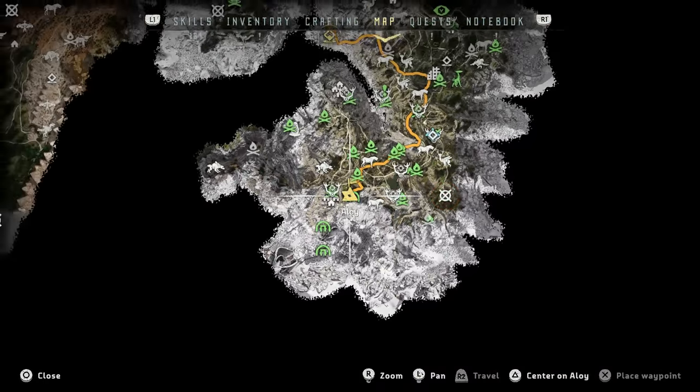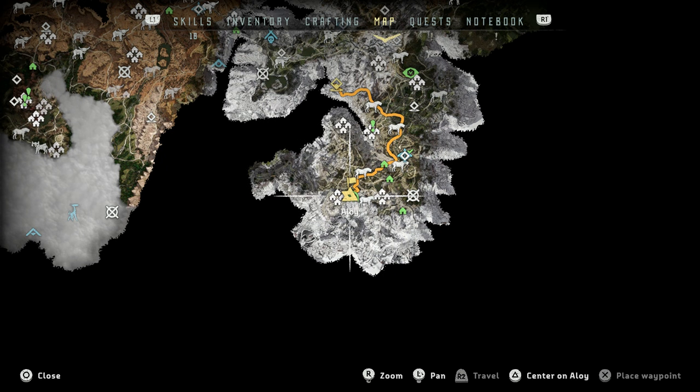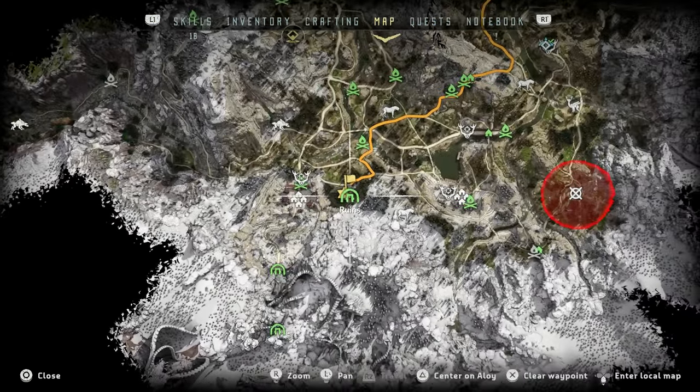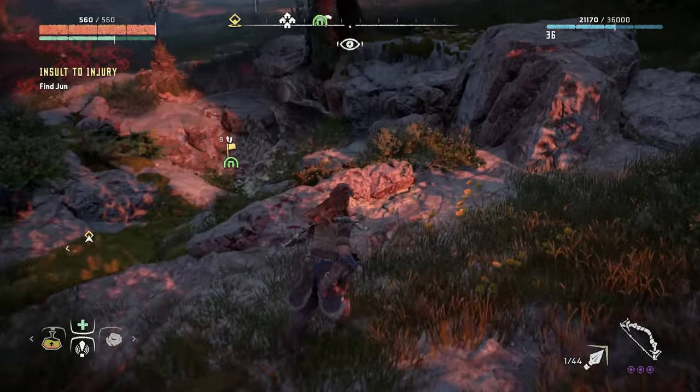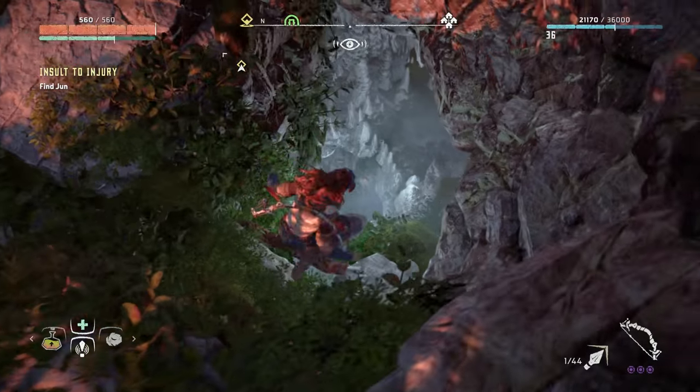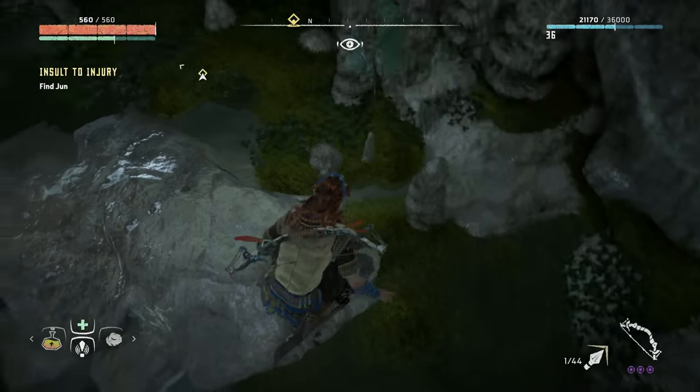This is the ruins where you fell in as a kid when you played as little kid Aloy. It's right next to Mother's Watch and there's a campfire there, so you want to fast travel to that campfire, then make your way to these old ruins here and jump down.